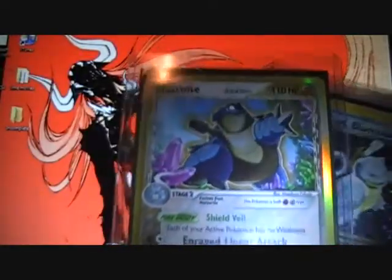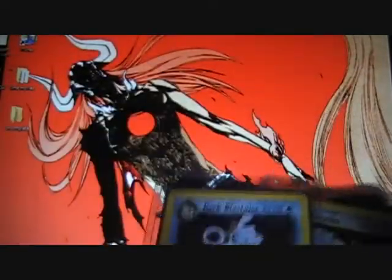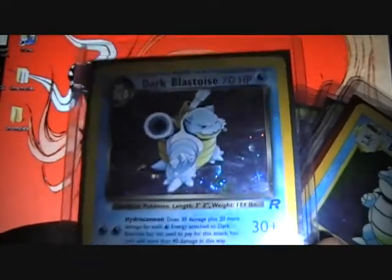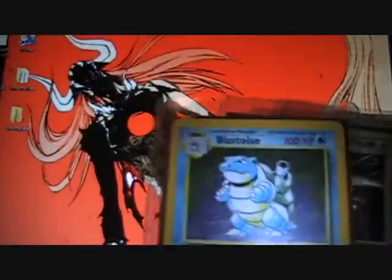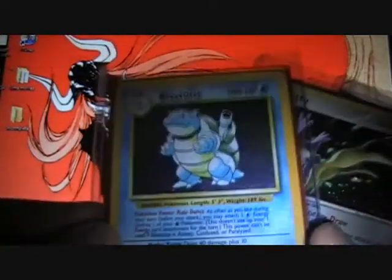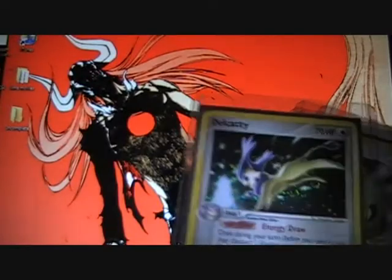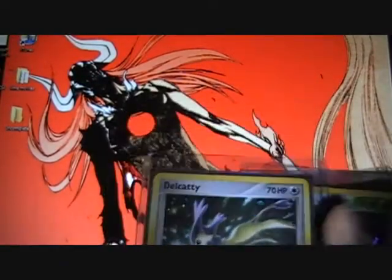It is up for trade. Blastoise Delta Species, mid condition holo - up for trade. Dark Blastoise, also up for trade. Base set Blastoise, mint condition, not for trade. I'm trying to collect the base set holos in mint condition.